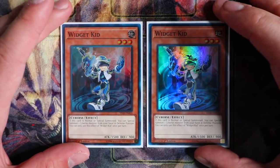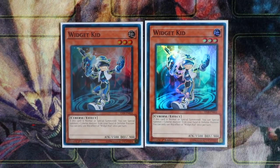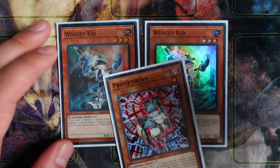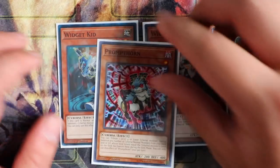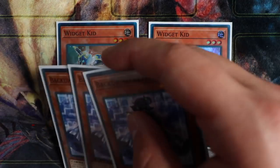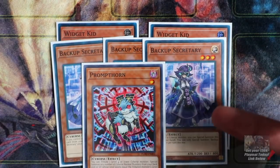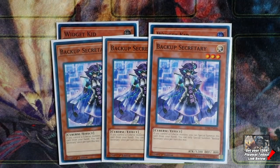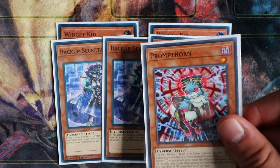Next, you'll play double Widget Kid. When this card is normal or special summoned, you can special summon a Cybers monster from your hand in defense position. Combining Widget Kid with Prompt Thorn is really powerful: summon Widget Kid, special summon Prompt Thorn, tribute Widget Kid, special summon three Protrons directly from the deck, and continue into your combo plays. You're also playing triple Backup Secretary — another great combo card. If you control a Cybers monster, you can special summon Backup Secretary from your hand, then use Prompt Thorn to special summon three Protrons from the deck.